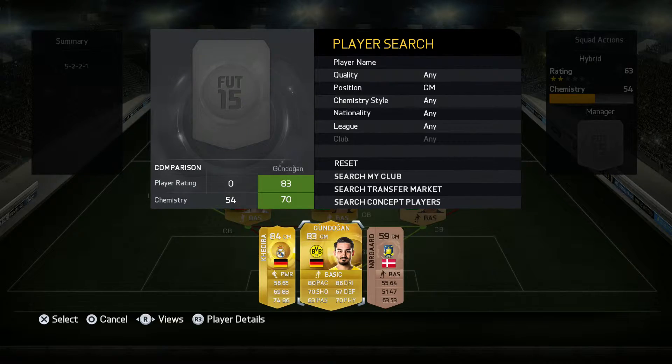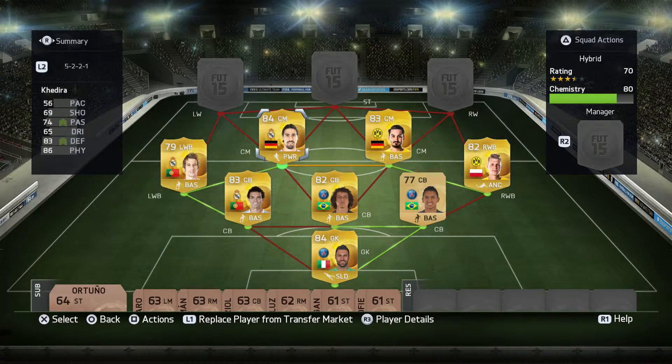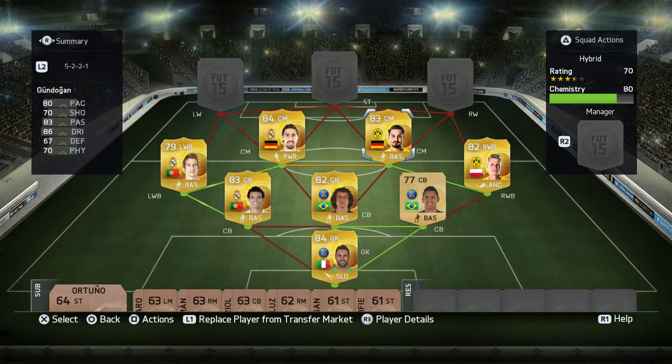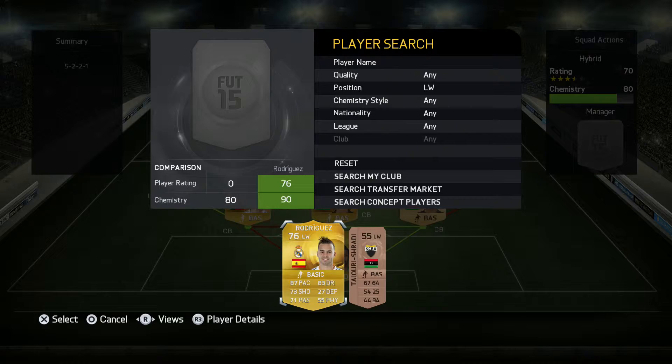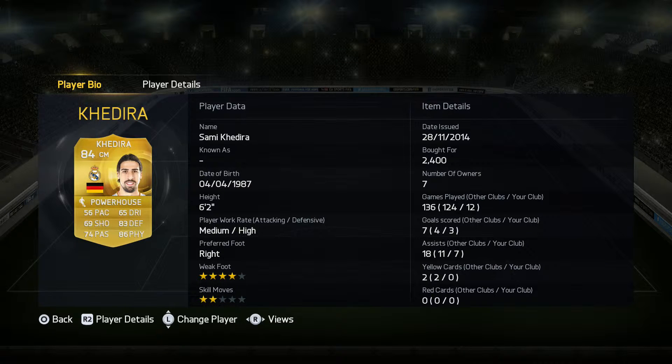In the centre mids we have Gundigan and Kadera. Gundigan is alright at passing and dribbling but I don't really like him that much — he didn't score any goals. You could also use Worm in there if you want. Kadera has good height, good defending, good physical, and is alright at shooting — his card might not show it but he's good at passing with seven assists and three goals in 12 games, which is pretty good.